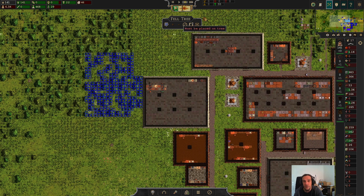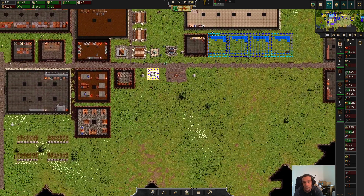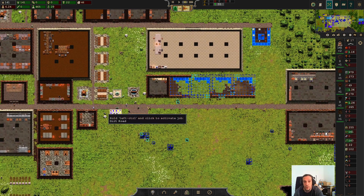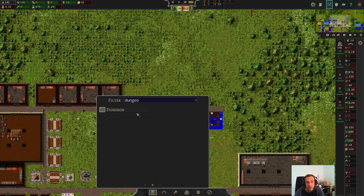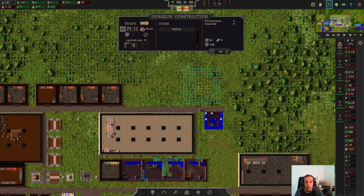I love it if cities just develop their character over time. A portion of these tailors will now be configured to produce armor for us, so our guard post is going to be okay in the longer run. Now let's set up a dungeon. The dungeon is not prefabricated like the guard post. I think we're going to set it up just across the street so our guardsmen won't have a long way to go.